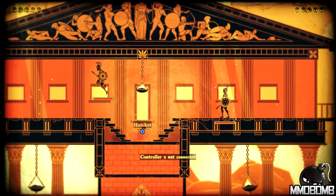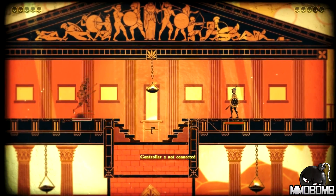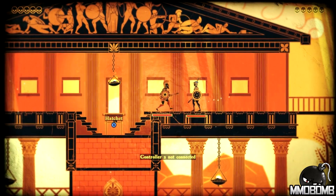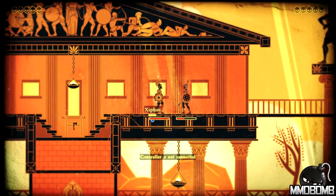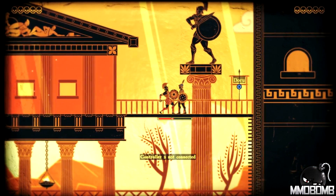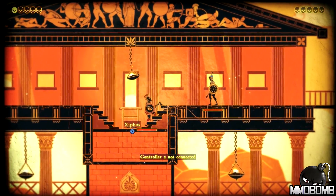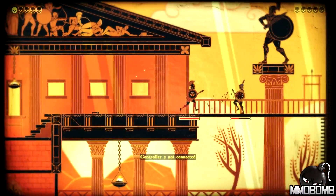Graphics settings and audio settings are minimal — just shadows, resolution, and fullscreen options, with volume sliders. It's a very unique art style but not incredibly demanding on low-end PCs. Skulls in the upper left are mine, skulls in the upper right are my opponent's — first to five wins. I threw my xiphos but picked it back up and stabbed instead. That's local gameplay; it's exactly what you'd expect and it works well.